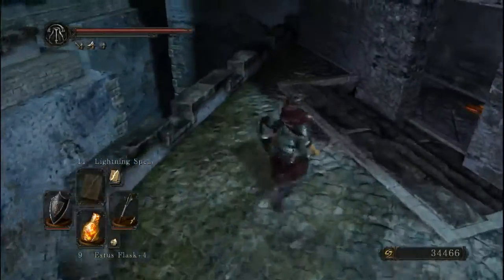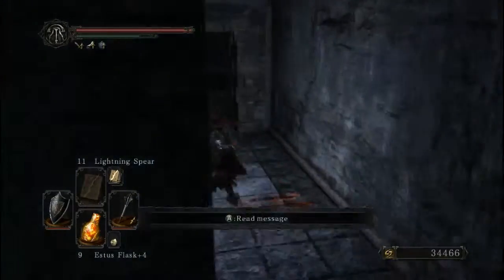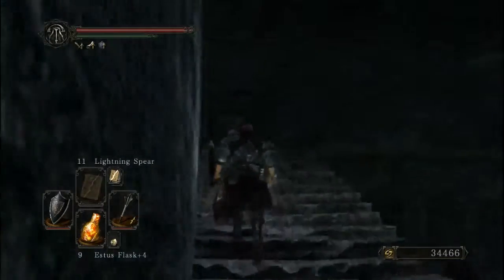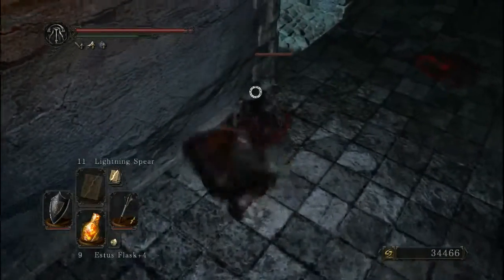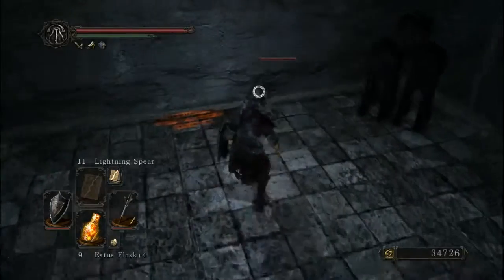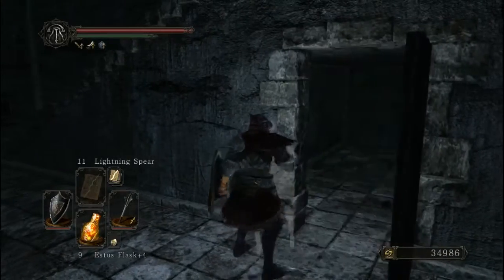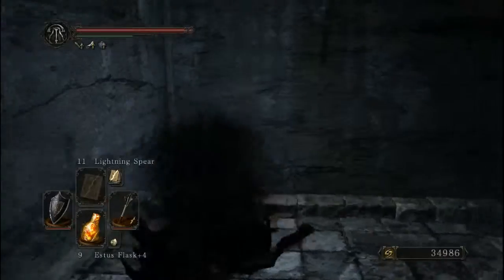I happened to make the jump back. If I didn't, I was just going to homeward bone — I'm not putting up with that. I'm going to have to deal with these guys just to kill them before they explode. Of course, this goes back to our elevators. There's not an illusory wall there.